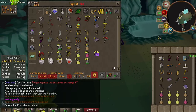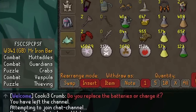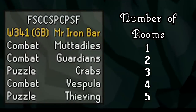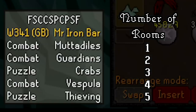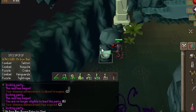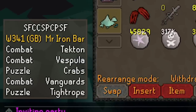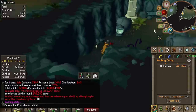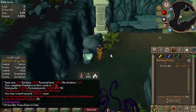I'm mostly solo raiding as it's the most convenient and one of the fastest ways to get drops. I usually look for a 5-room raid layout because it saves a good amount of time versus a 6-room raid. Most of the points come from Olm anyway, so that extra room is not worth it. I prefer raids to have overloads in them - the earlier the better, because being overloaded speeds up the demi-boss rooms. Ideally I want a Tekton, Muddao, or Vanguard start. I typically avoid the ice demon room as it's the slowest room.